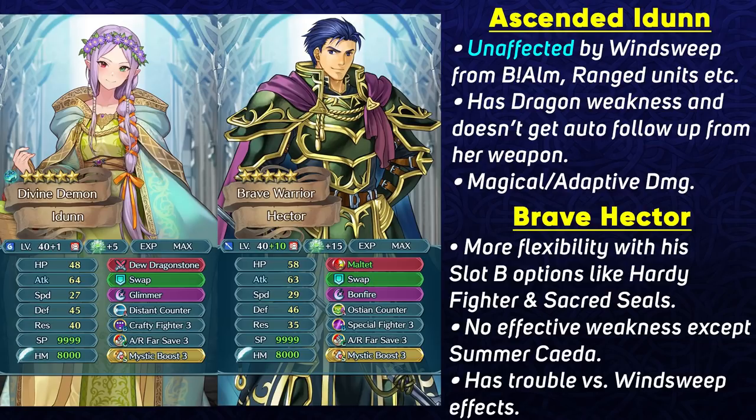The only thing she's missing compared to Brave Hector is that she doesn't get the auto follow-up from this weapon, so she has to run a fighter skill in her slot B to get the auto follow-up in the enemy phase. Also, Brave Hector is not weak to dragon-effective weapons, but still I would say that Ascended Idun is on par with Brave Hector when it comes to being an effective far save or near save armor unit.